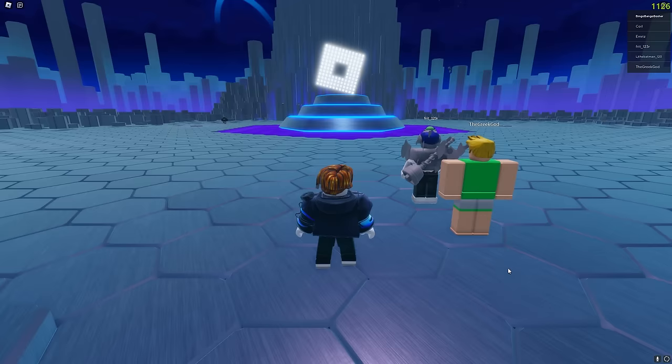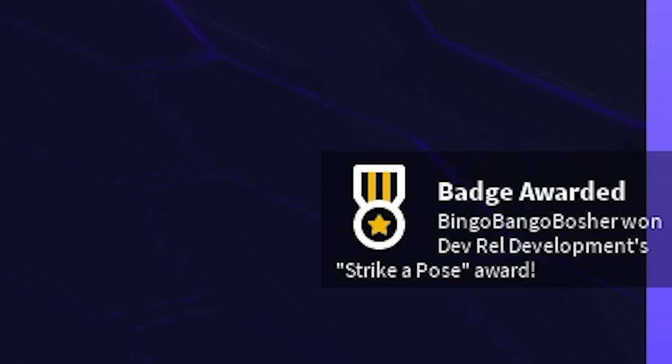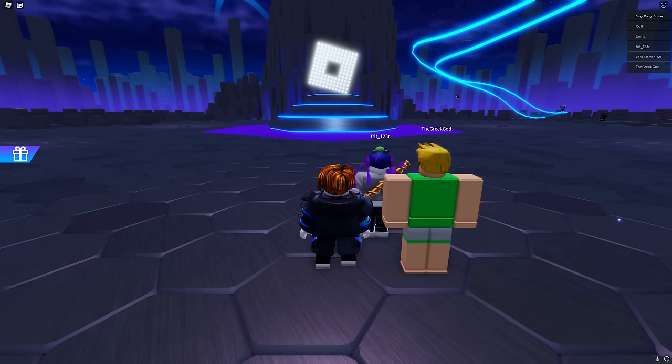Next, join the same game again and just follow where I go here. You will get the next free item just by jumping on the platform in the middle. You get these super swaggy layered pants that match all the free items we got so far. Now our cute little bacon is getting pretty dripped out, and we are just getting started.